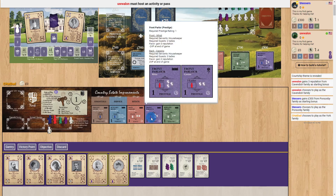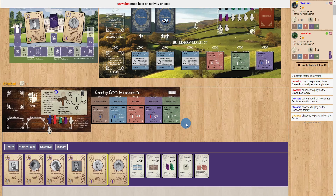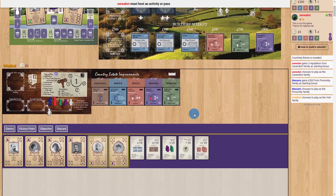All improvements are double-sided, with different requirements and options on each side — they flip over after you use them as your hosted activity. When it is your turn and you want to host an activity, first any servants in the waiting squares will shift over. There's a cycle so you can't use servants twice in a row — you have to wait for them to go through that cycle.